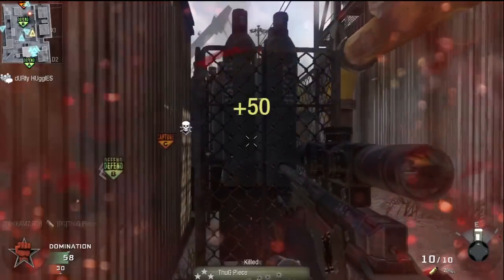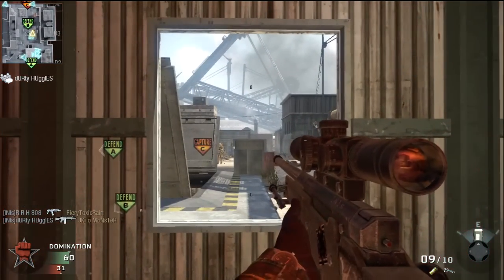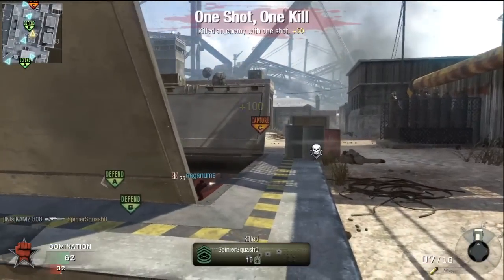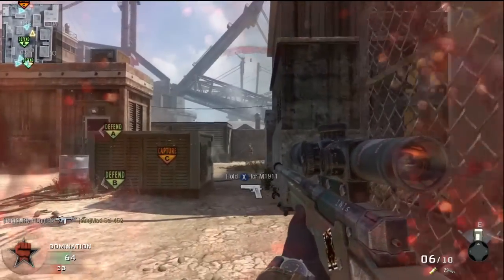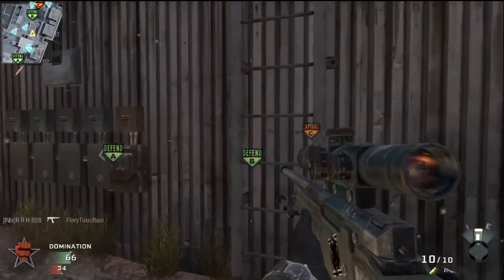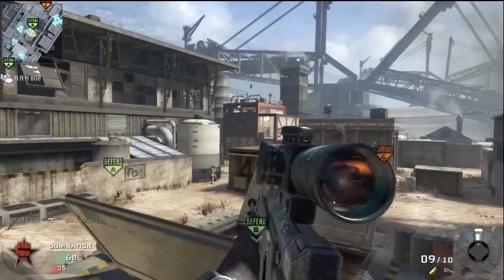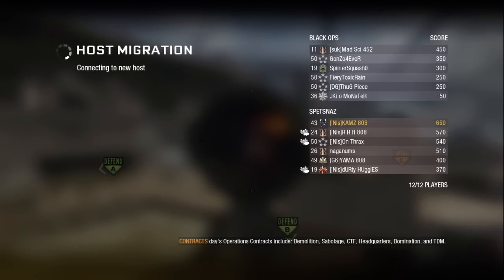In Modern Warfare 2, if you have yellow bars you can sometimes still kill guys easily even without host. But in Black Ops I've noticed it's a lot harder to play with a bad connection. When I'm searching a lobby I always set my filter to local only, because it merges us to close-by locations. For us living in Hawaii, the closest is the west coast side of the mainland, so it helps a lot.